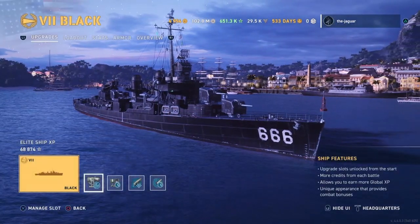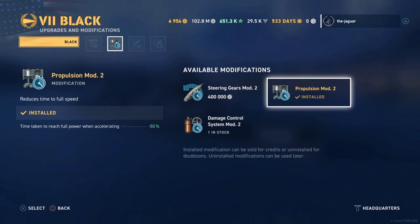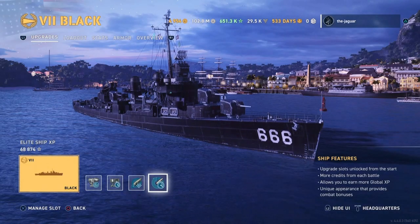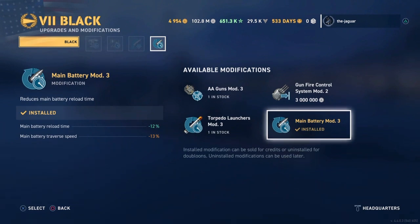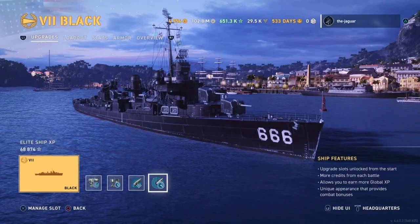Let's check out the upgrades. The first upgrade is Aiming Systems Mod 1 — dispersion of the main battery is improved by 7%, and torpedo launcher diverse speed is improved by 20%. Then we have Propulsion Mod 2: time taken to reach full power is cut in half, improved by 50%. The third upgrade is Concealment System Mod 1 — detection range improved by 10% and incoming fire dispersion improved by 5%. The last upgrade is Main Battery Mod 3: main battery reload time improved by 12%, with a small hit on traverse speed. Normally I would do the torpedo upgrade here, but not with the Black — you go with main gun improvements all across the board.